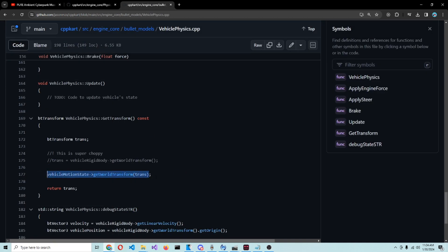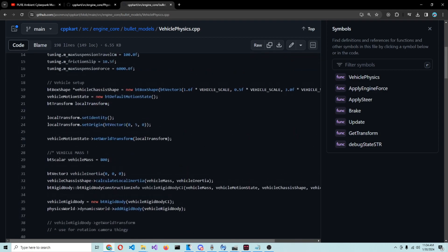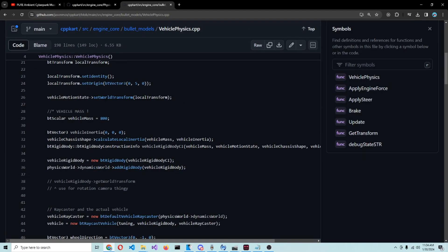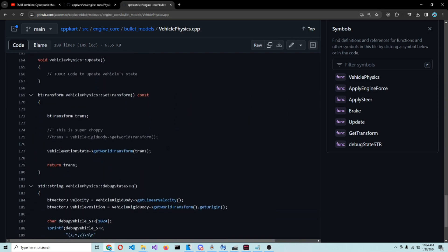These motion states actually do a good bit of interpolation under the hood for you. So instead of calling the x, y, and z positions of my car every rendering tick, I just called the motion state's transform, which had all the interpolation done for me so that the rendering was actually very smooth out of the box.